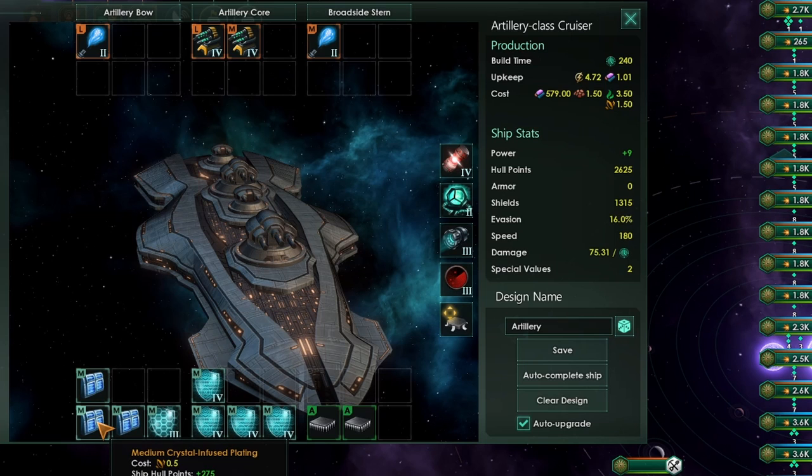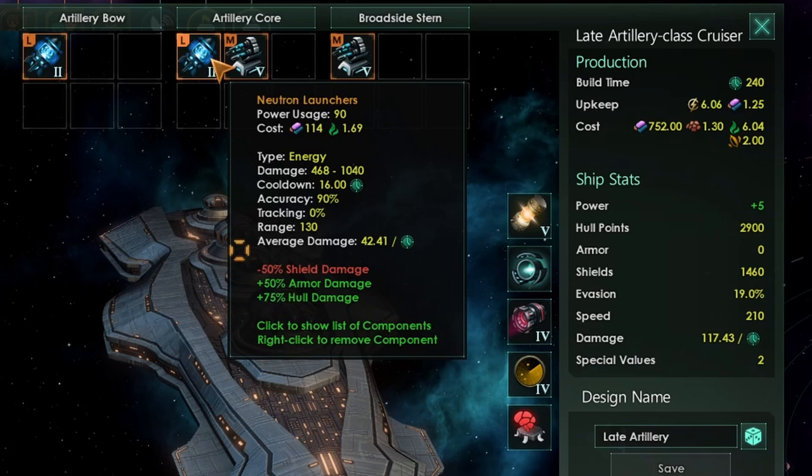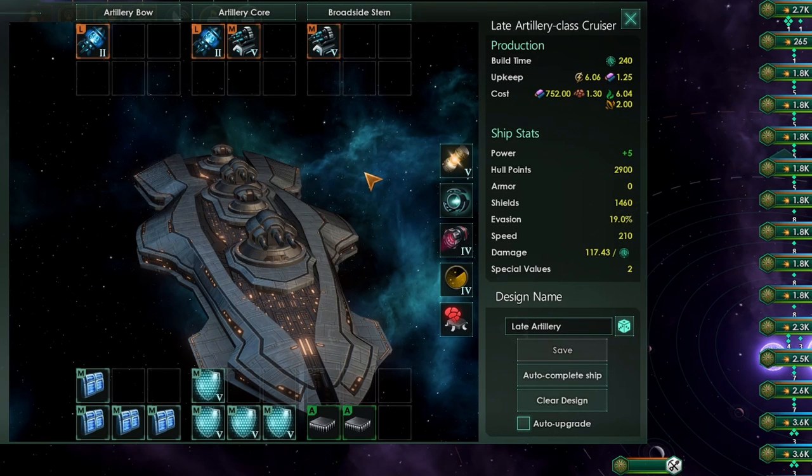Yes, they may force you to retreat, but you're not going to take that many losses if you can maximize your disengagement chance — that being with a trickster admiral and the hit and run war doctrine. What would a late-game cruiser look like? All I've done here is replaced my large-slot weapons with neutron launchers — they're the best large-slot weapon in the game. And then I've also thrown in kinetic to balance out the fact that we haven't got any anti-shield weaponry. This design is going to do fine against destroyers, but it is going to struggle against late-game corvettes and be decimated by late-game artillery battleships. Although it may actually have a good shot against carrier battleships, if they don't have an X-slot weapon.